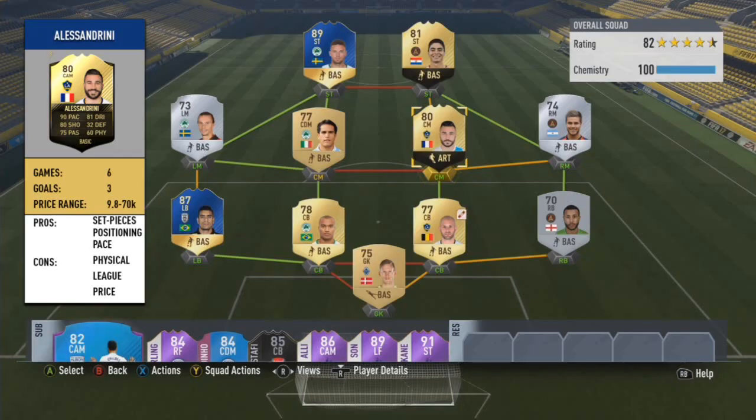Romain Alessandrini has 90 pace, 80 shooting, 75 passing, 81 dribbling, 32 defending, and 60 physical. We played 6 games with him at centre mid with 3 goals, with a price range of 9,800 to 70,000 coins and roughly going for around 25 to 30k on both consoles.